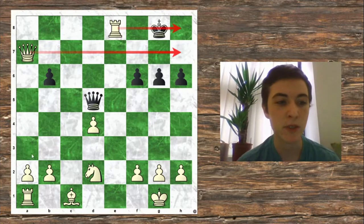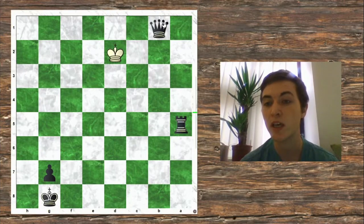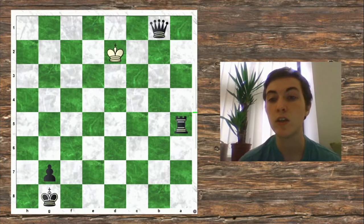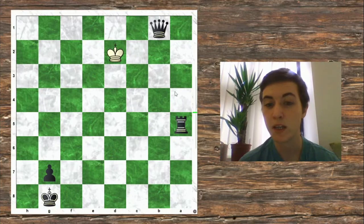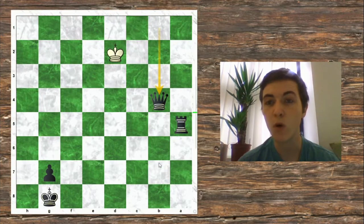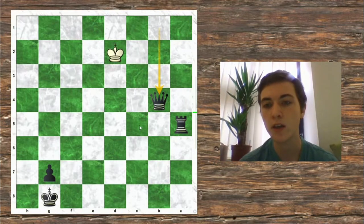Now let's have a look at a simpler position. Here we have Ash with the white pieces and Ultra of a Solus, who's managed to get to a winning endgame by promoting his pawn. He's got a simple plan that is going to result in checkmate and a win for black. He had a plan to deliver checkmate and he delivered it perfectly.